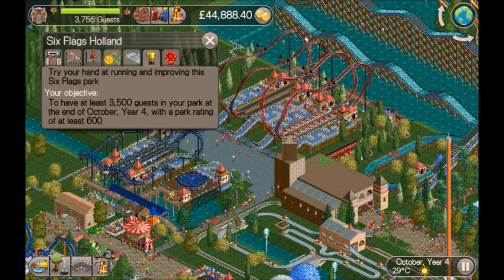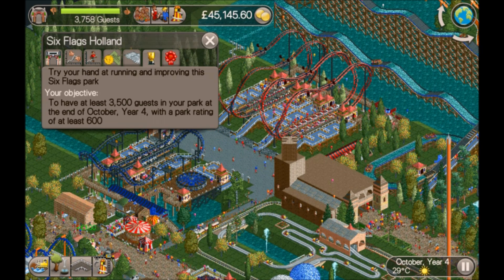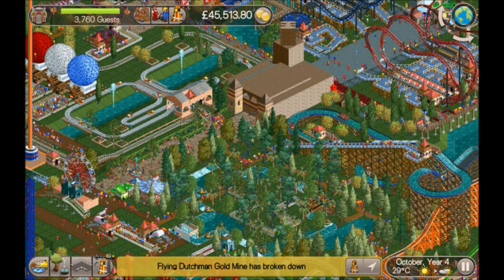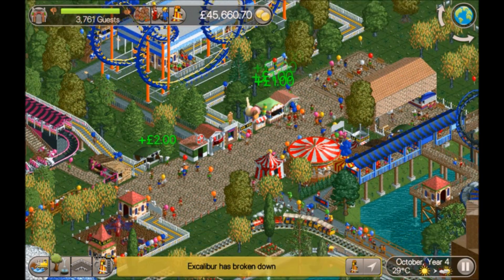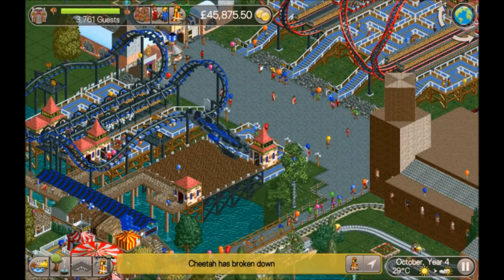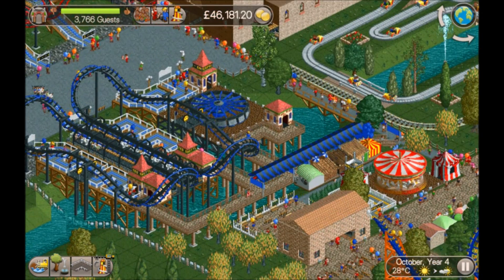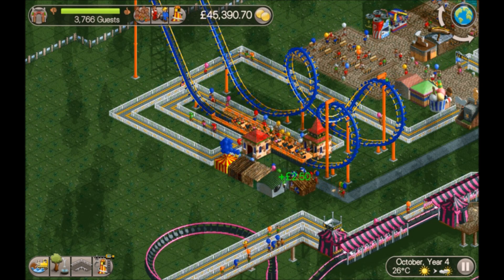It is October Year 4. The scenario wanted 3,500 guests with a rating of 600 — the rating is on maximum and we've got 3,758 guests in the park. The last year all I did was fast forward, tending to some little things like sick on paths. So, what I did when I first came in was correct some of the paths, straighten them off, add shops, stalls, toilets, and kiosks. Then I added a load of merchandising stalls near the existing rides so any guests coming off the rides can buy balloons, hats, glasses, whatever.